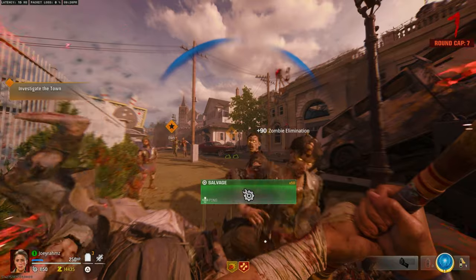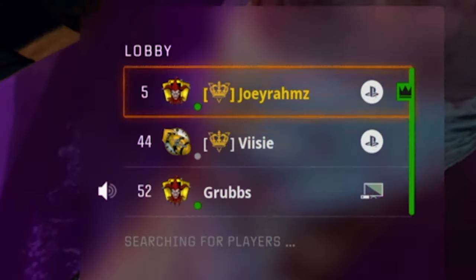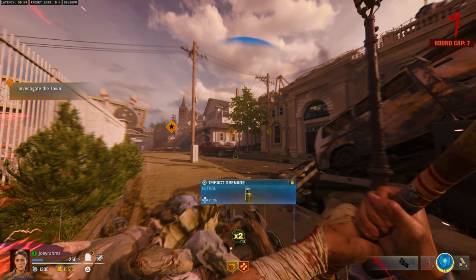Relax — if you join my Discord, I've got dedicated helpers that will literally join your game for like three minutes, get you into the glitch, and then leave the game for you so you can play solo. This is what you need: set up the Frenzied Guard and Juggernaut augments, and then you can go ahead and do the glitch straight away.